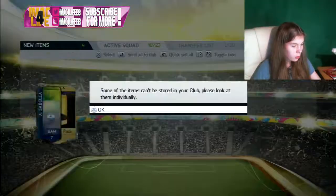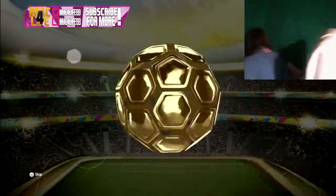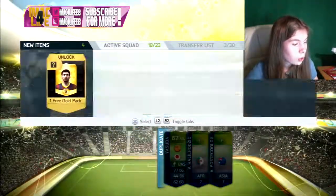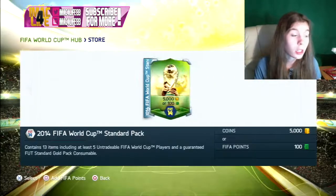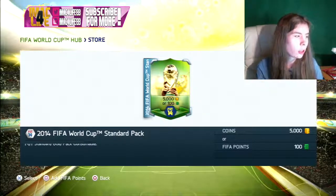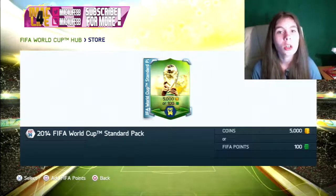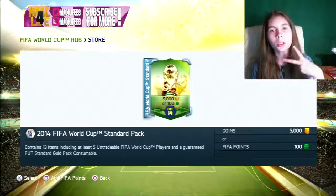Last pack - okay, so that was the last pack and we got some pretty good pulls. We got Iniesta, we got Hummels 89 rated - actually pretty good packs. Hope you guys enjoyed this retro FIFA World Cup version. If you want me to do FIFA Street, don't forget to hit 30 likes down below. Hope you guys enjoy this video and I'll see you guys in the next one - peace!